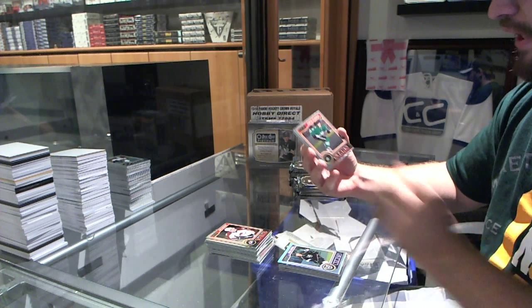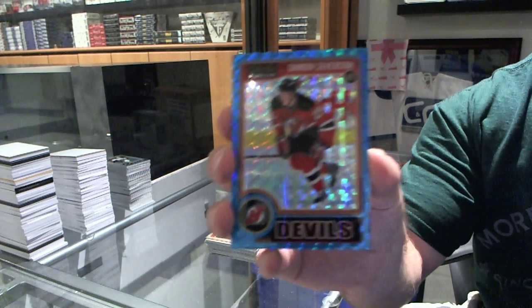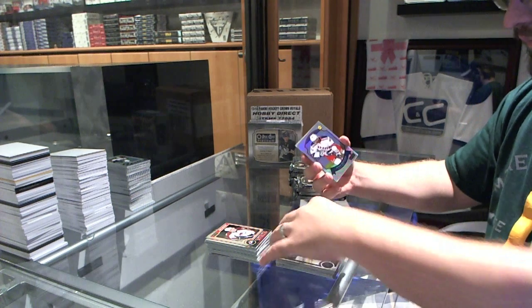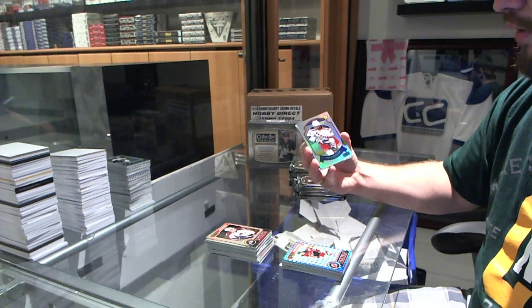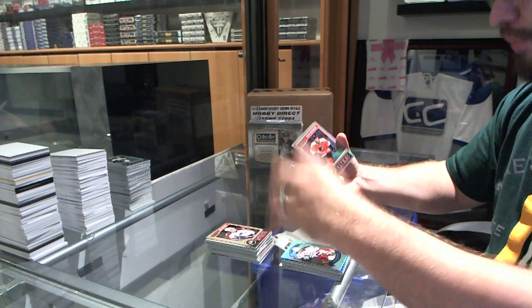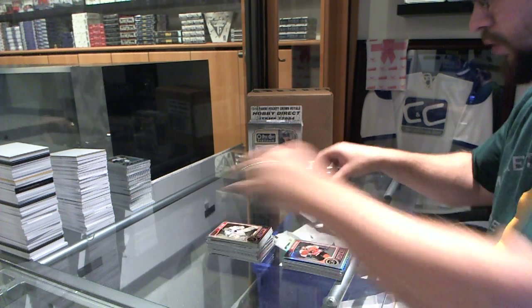Curtis McKenzie rookie for the Dallas Stars. We've got a Blue Cube rookie for the New Jersey Devils, Damon Severson, number 65. We've got a refractor retro for the Rangers of Anthony Duclair. We've got a retro of Ty Riding for the St. Louis Blues. And a refractor for the Philadelphia Flyers of Sean Couturier.